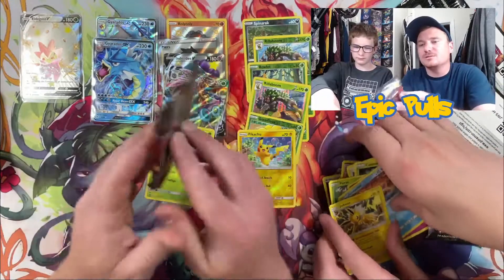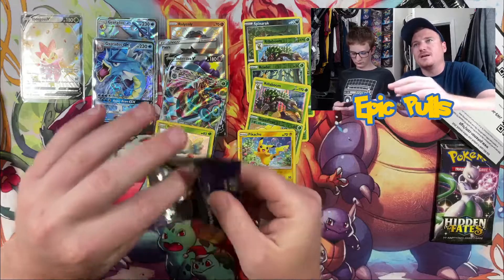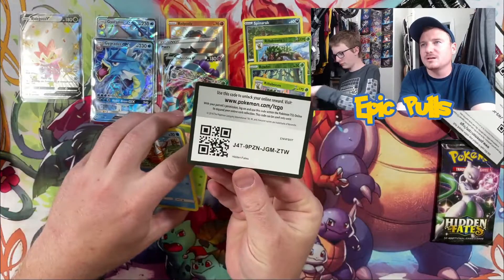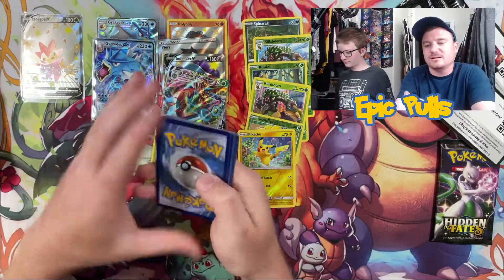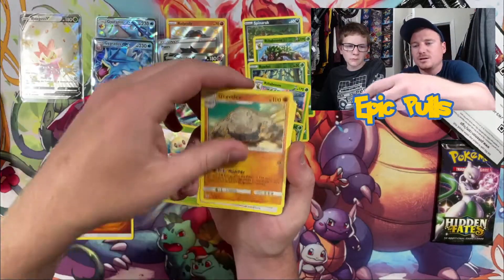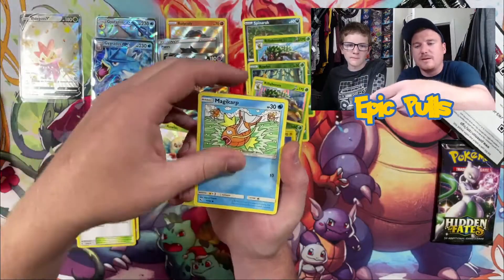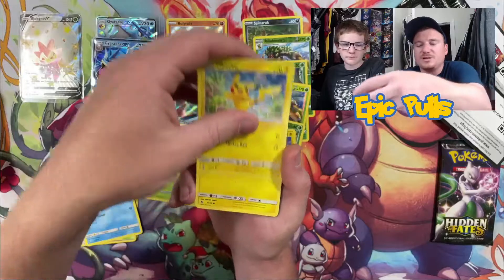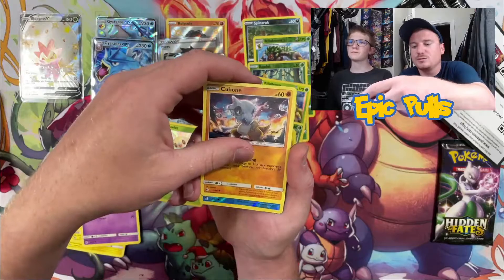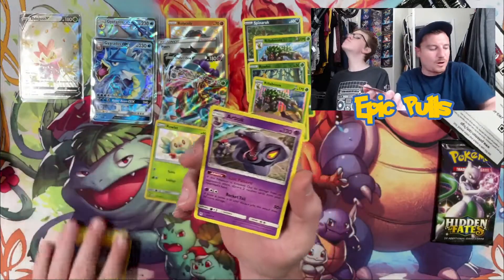Got two packs left, including this Charizard pack art — let's see what it has in store for us. Code card for you guys there. Four to the front. Starting off with a Fighting Energy, Graveler, Chansey, Brock's Pewter City Gym, Magikarp, Pikachu, Voltorb, Koffing, Cubone, a Reverse Staryu, and a Non-Holo Barboak.